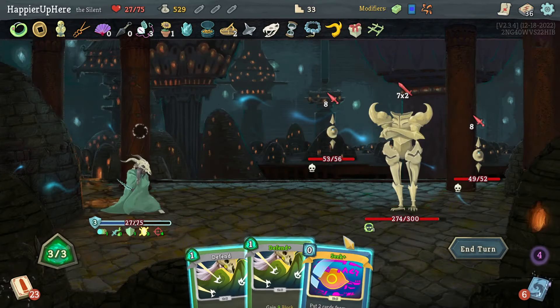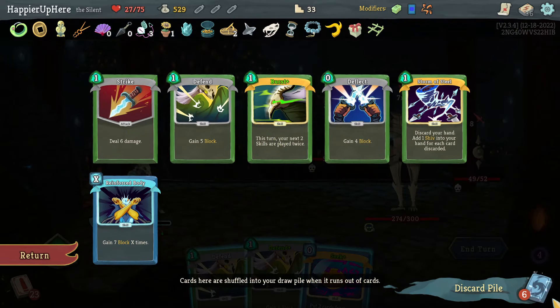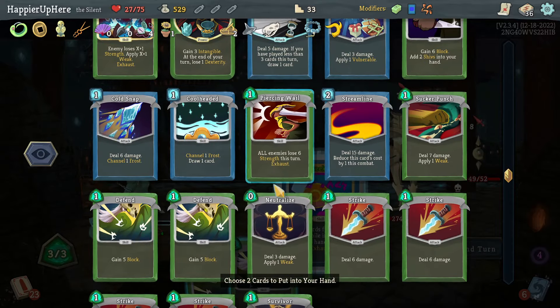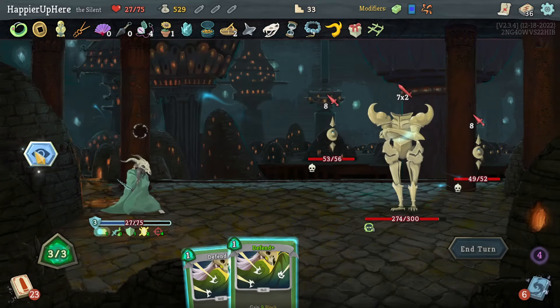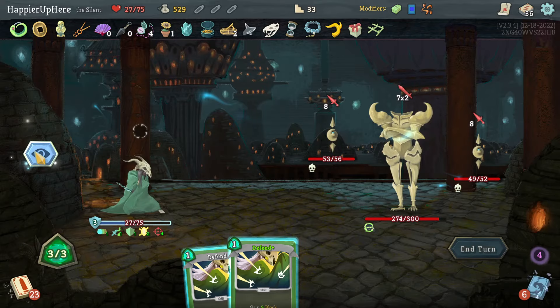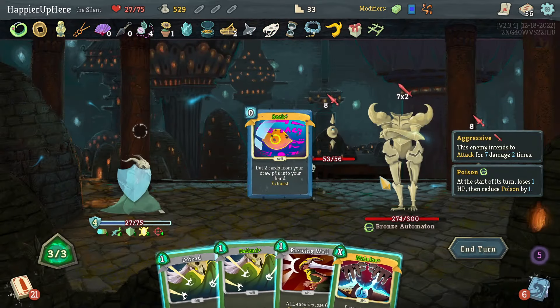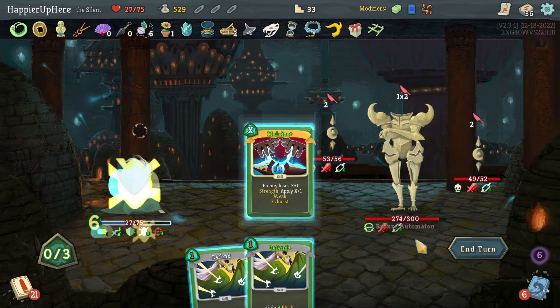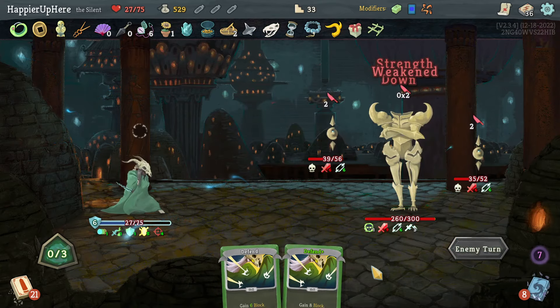I could do Malaise too. Let's do Piercing Wail and Malaise. Piercing Wail allows me to be fully defended once I play the Malaise, and Panache dealt some damage.